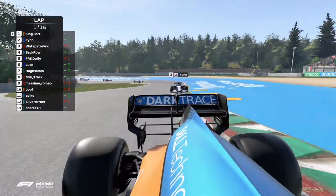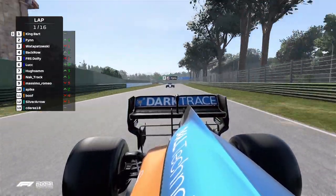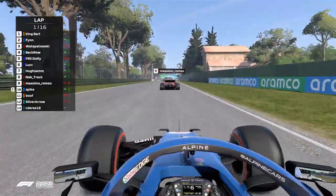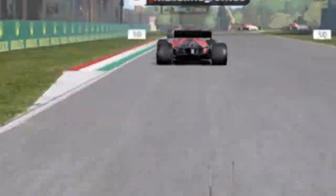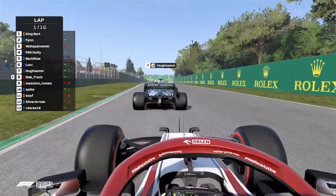Spike then just overtaking Booth and then Silvara and Sideri. King Bart in the McLaren - we're then just seeing on your screen there Massimo Romeo, the only Ferrari driver taking Bart today. And now Spike sweeping around the outside of Booth there, maintaining their position and now having a great launch getting up to the front. They head through the Variante Alta and down towards the Rivazza now.